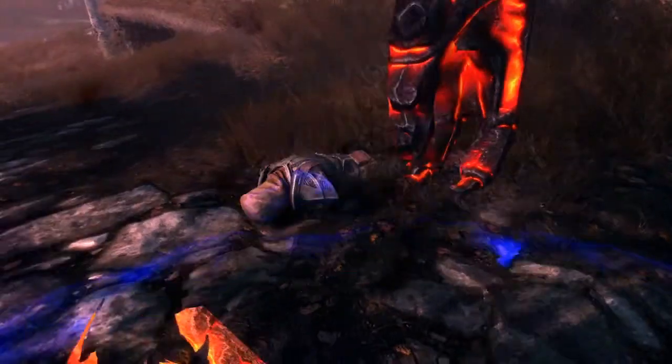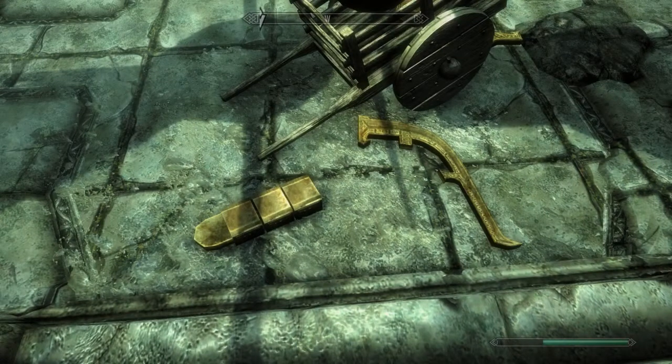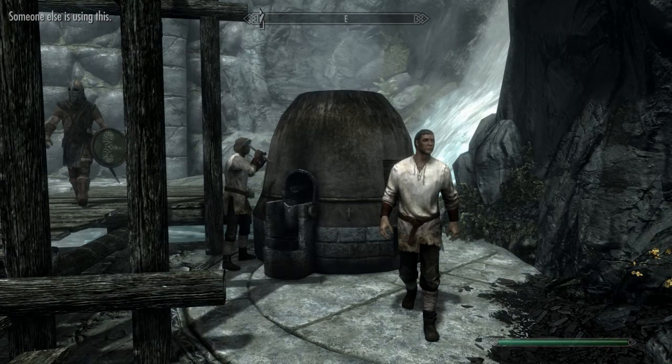So instead we're just going to look around the entrance for any Dwarven scrap metal we can find. There is a forge in Markarth so all those bits of scrap metal we can take to the forge and smelt them into Dwarven ingots.